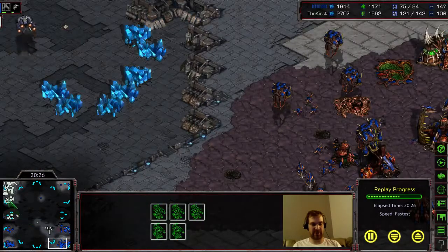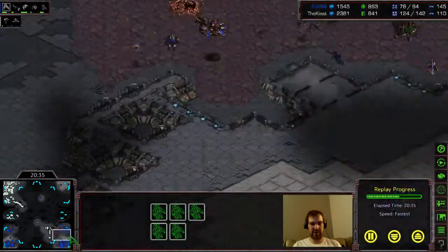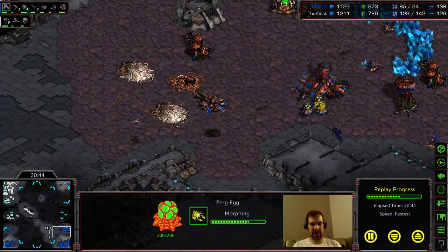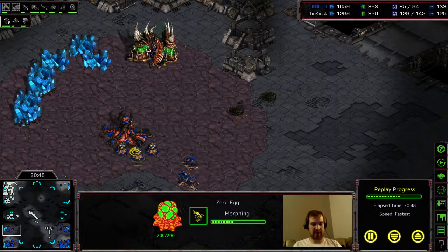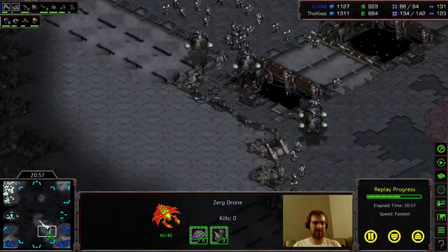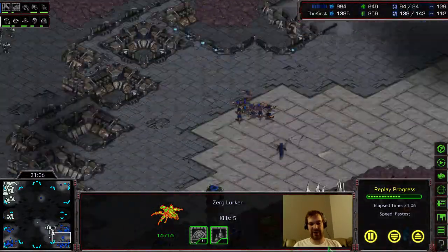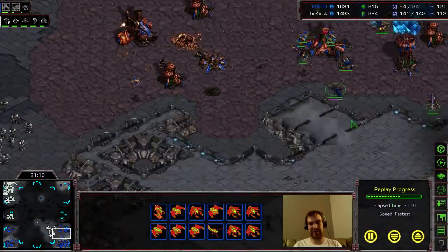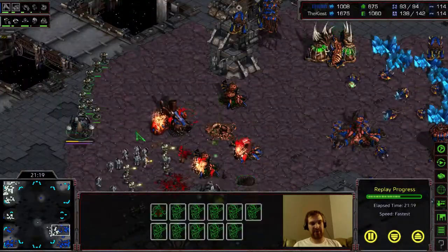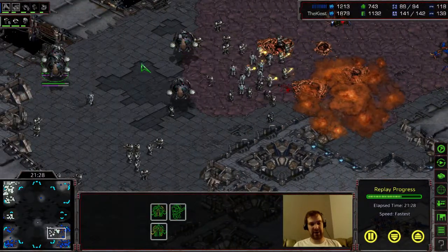I'm not mining from here because I'm controlling my units down below, but I'm slowly getting back from the damage. Now even though this guy has all these bases, the problem is that because I forced him to use his drones to keep building buildings, he hasn't been able to get the economy he actually wants. He's starting to drone now but has to build some defensive Zerglings in case I attack. He doesn't have any scouting in the middle — any scouting option would just get killed by all my Marines.